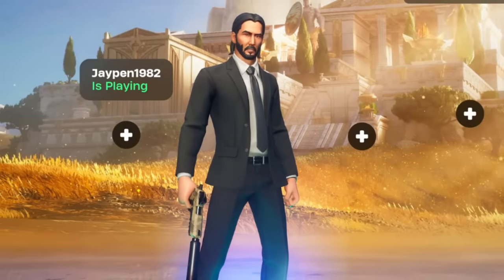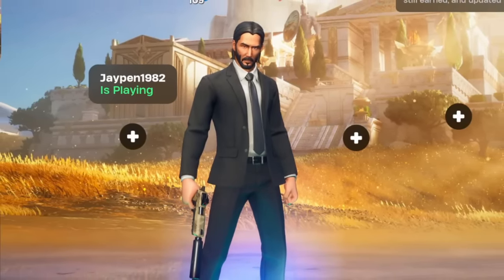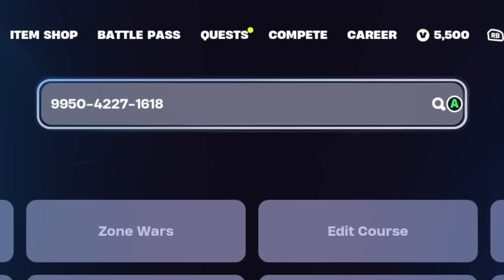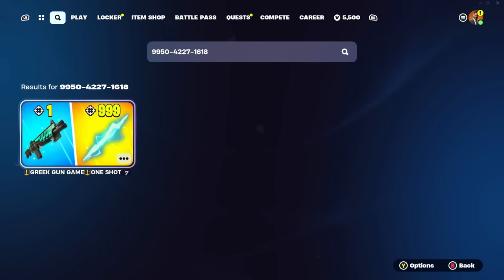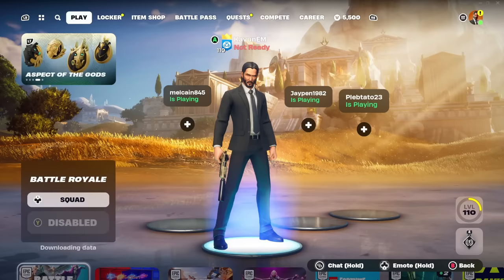Alright, so in this video I'm going to be showing you how to level up insanely fast with a brand new XP glitch. What you need to do is make your way to the search tab, type in this code: 9950-4227-1618. After you type in that code, a map called Greek Gun Game One Shot is going to pop up. Interact with it, favorite it, and just click select.